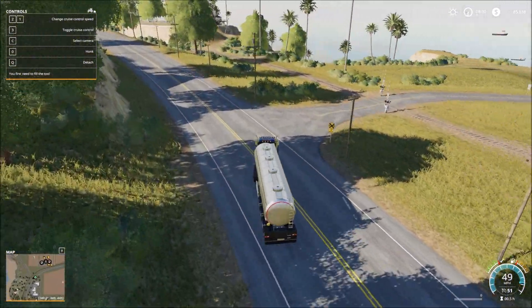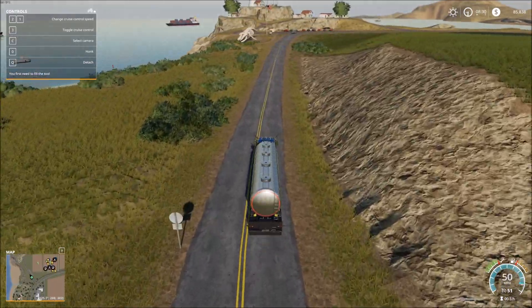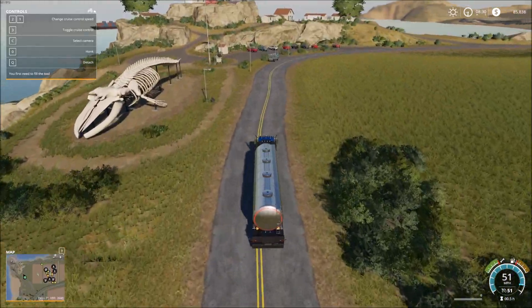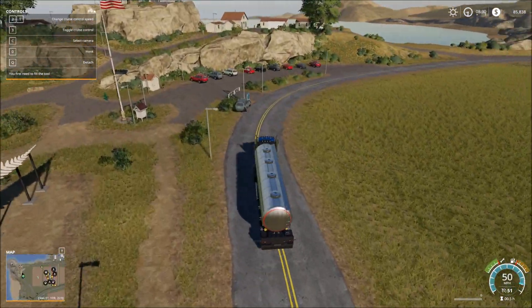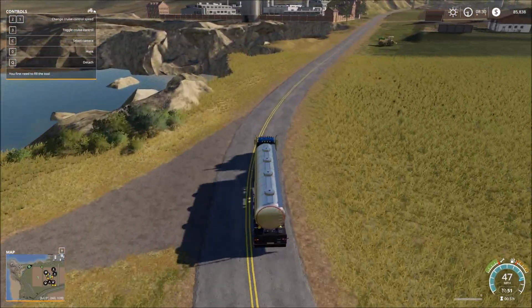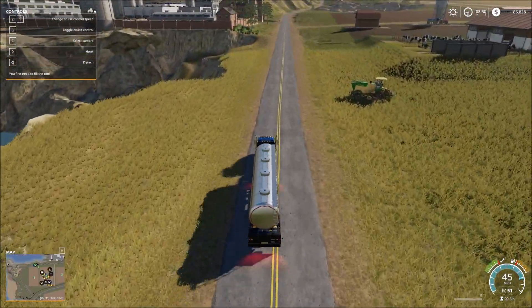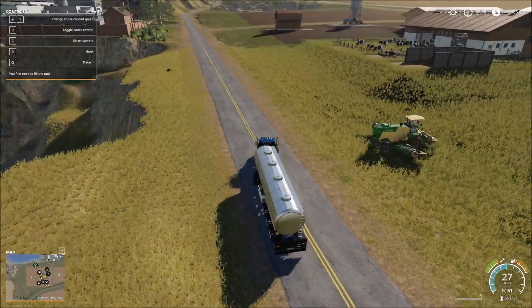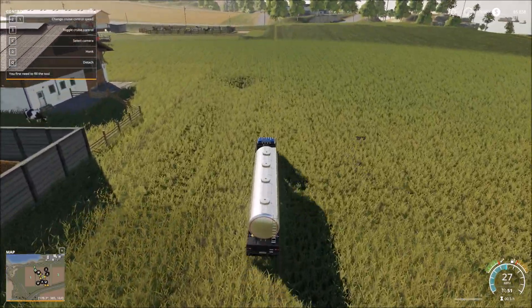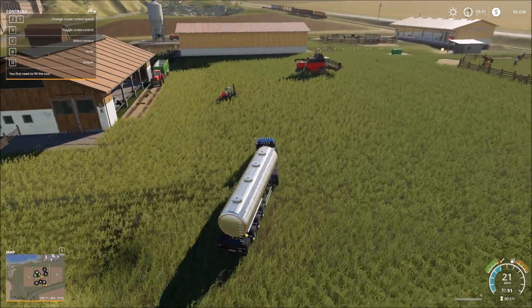Then we'll move on with the second part of today's plan, which is landscaping. This is going to be the fun part — because I am not a good landscaper. I am not good with these tools. So we're going to see how this works out. It could entirely be possible that I end up making it worse by doing this. I'm going to try to stay off of the field as much as I can, and we'll create a road through here at some point, probably along this side.